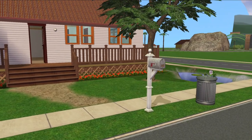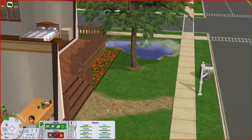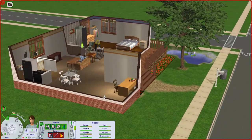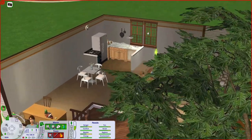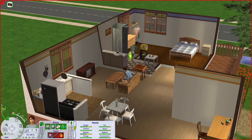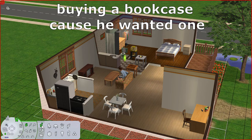I love these little cutscenes. It's quite a cute little house to start with — only one bedroom and a small, cute kitchen. His first want is to meet someone. We need to bring someone into the household and gain a cooking skill. I don't want him to burn the house down.